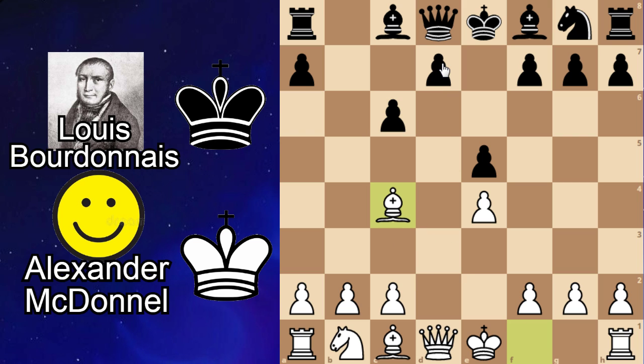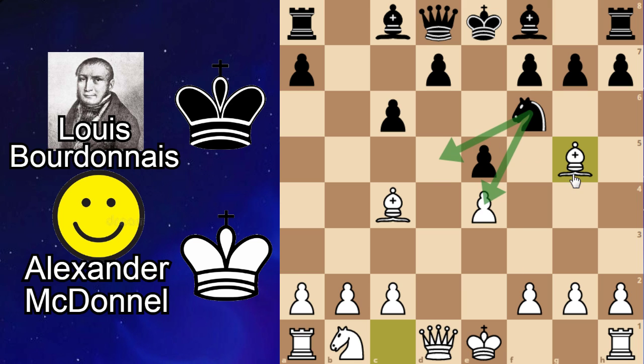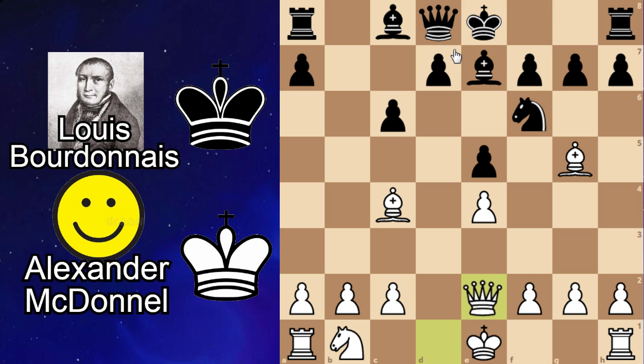We see bishop c4 controlling the d5 square, knight f6 attacking the e pawn and controlling the d5 square, and bishop g5. This knight is pretty strong controlling two squares. This bishop can't really do anything much, so white opts to get rid of the bishop for the knight. So bishop e7 unpinning, and then queen e2 — this move is kind of confusing.